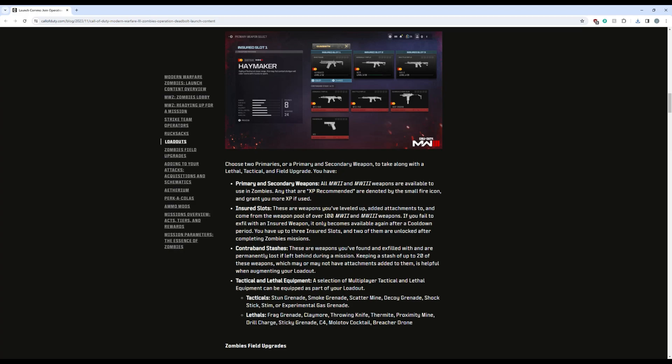You have your primary and secondary weapons with insured slots — just like DMZ — with over 100 Modern Warfare 2 and Modern Warfare 3 weapons available. You've got your contraband stash, which is just weapons you're going to be exfilling with and storing. They are going to stay as is — you can't add attachments on them. But if it's like Cold War, you may be able to apply a custom blueprint mid-match to get the attachments you like.